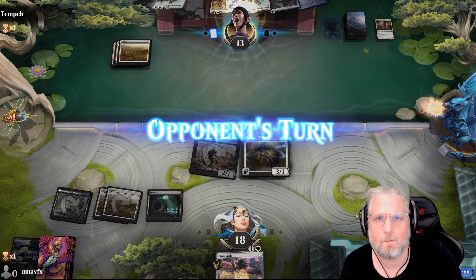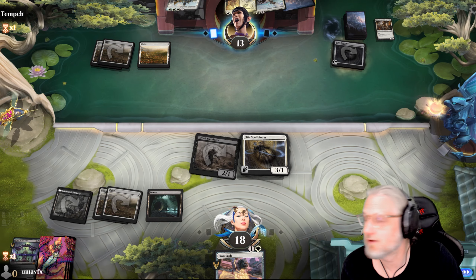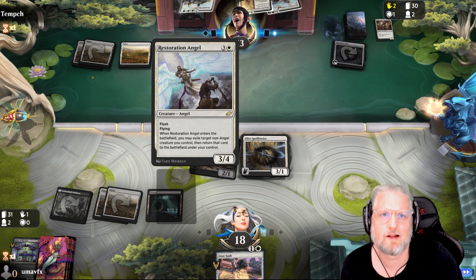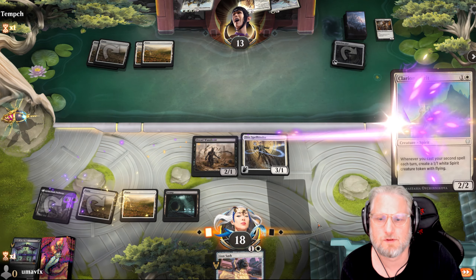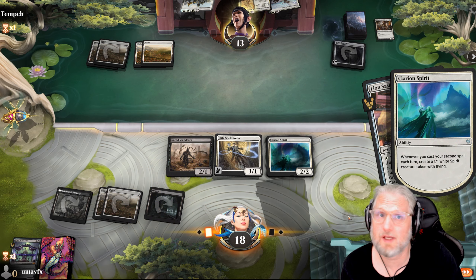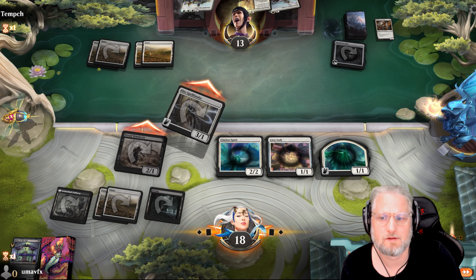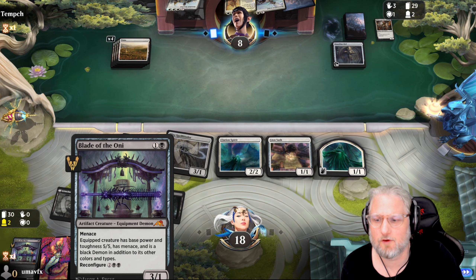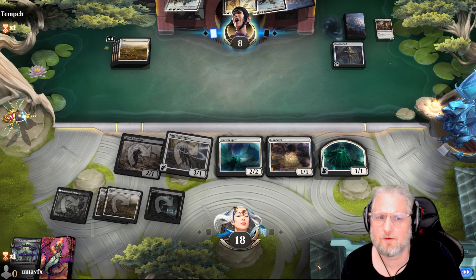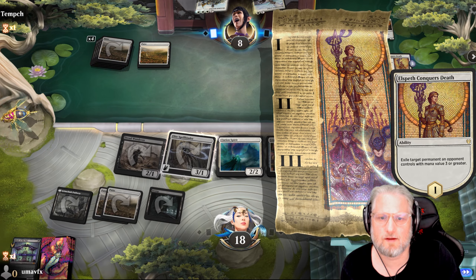We're good. Let's see - this one is scary now, he has the mana for Elspeth. That's not great, but this is great. Lion Sash. Maybe we can go wide enough, fast enough, for his Elspeth to not have any effect on us. What is the best draw next turn? He probably needs to Elspeth - I would probably eat from the yard as well. I would think it's gonna be clear.